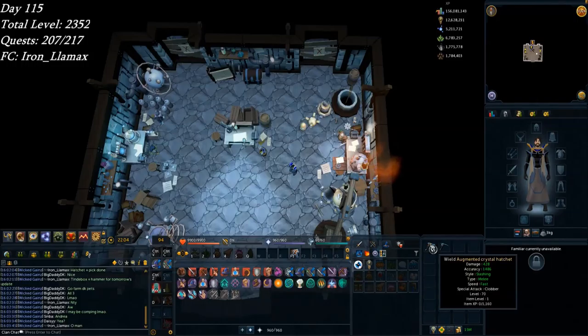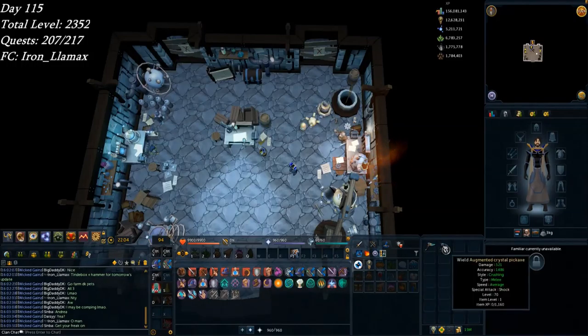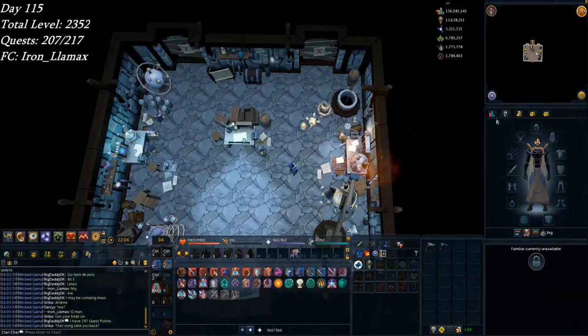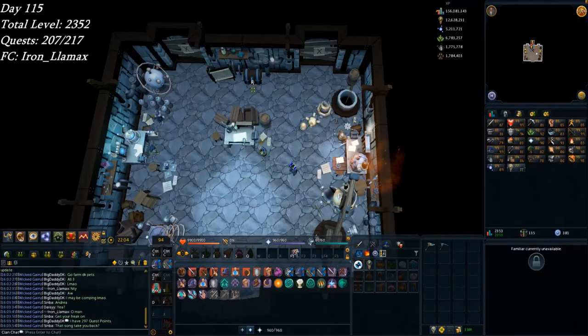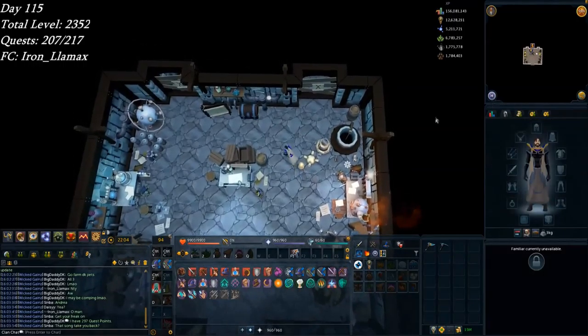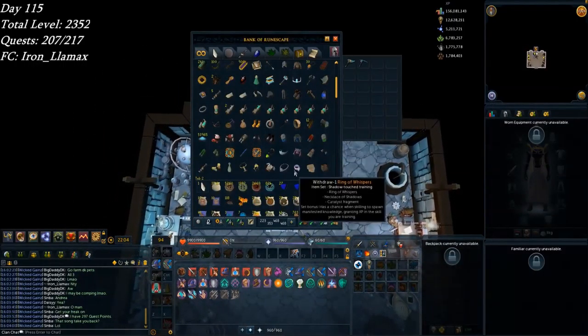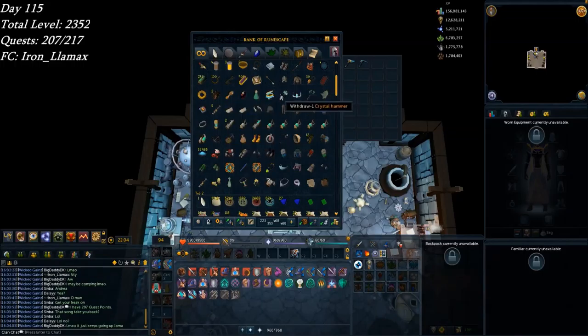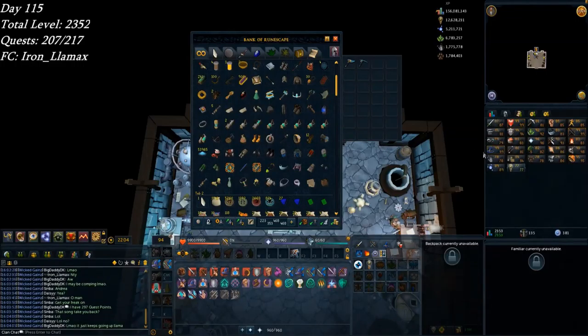Finally made myself an augmented crystal hatchet and augmented crystal pickaxe. This is in preparation for tomorrow's update, which is going to be crystal tinderbox and hammer can now be augmented. So I'm going to go collect two more augmenters in preparation — I've already got the items here. I'm getting my perfect juju potions fairly soon.